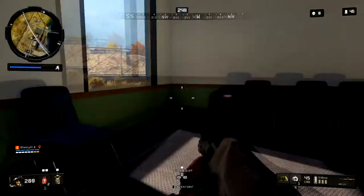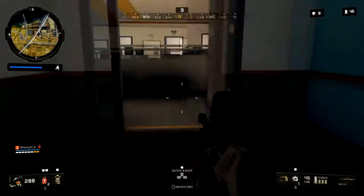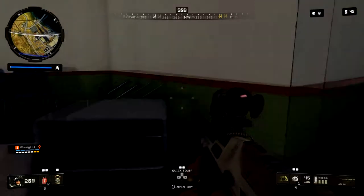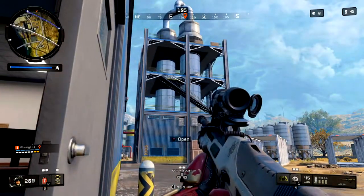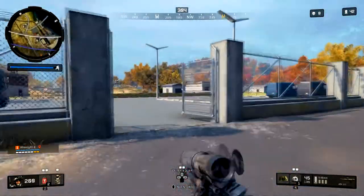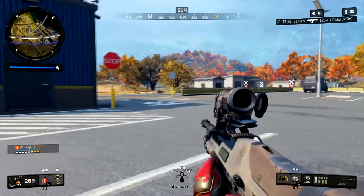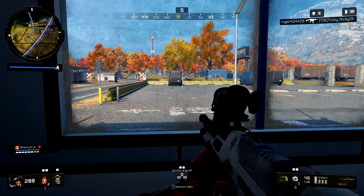It's all about knowing where people are, using every advantage you can — it's about deliberate play. You'll notice I'm right on the edge of the circle. Similar to my map movement video and War College series, this talks about using the edges of the map, and it applies in Blackout as well. I'm trying to control my engagements by not letting people get behind me. If I was in the middle of the circle, I'd have to worry about 360 degrees of people.